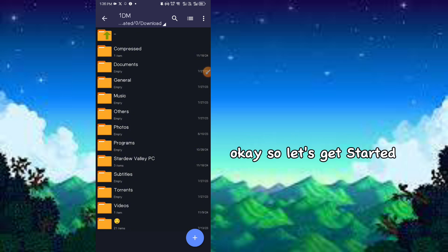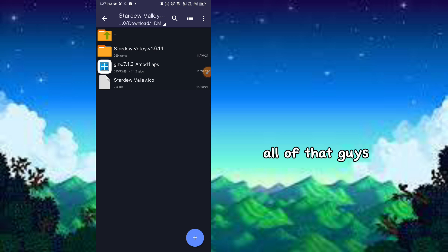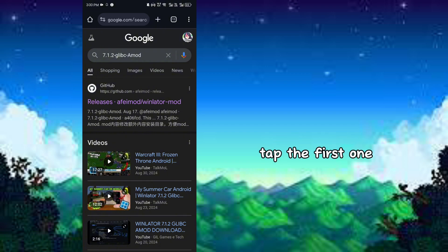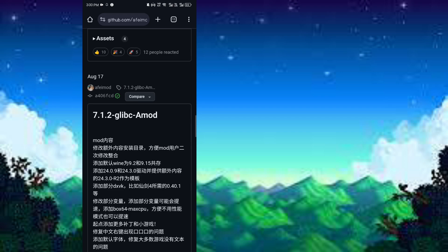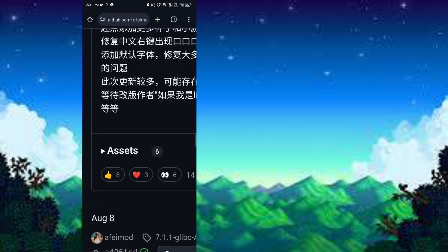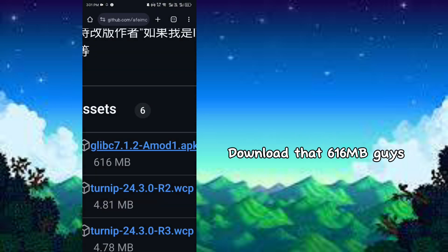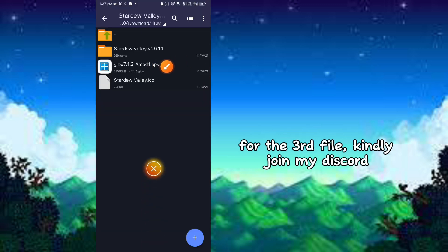Okay, so let's get started. These are the things that we need. Follow this to get WinLater for the Stardew Valley game. Please join my Discord — tap the first one. This is the version that we're gonna use. Download that — 616 megabytes. For the third file, kindly join my Discord.